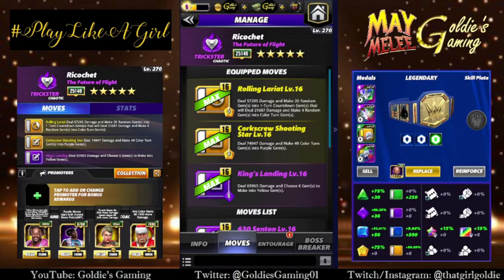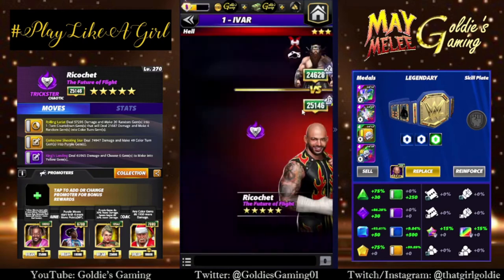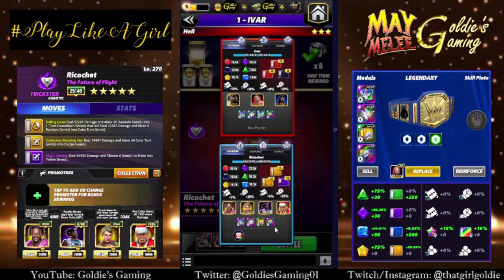I'm going to run this build a couple of different times and tweak the entourage and belt as I go, just to see what we can expect with different options available to you. I'm going to run double MP throughout — Kofi for yellow, Woods for purple. That'll get everything ready to go on turn 1. We're going to start with Lacy for more purple damage and Santa Hogan just for more gem damage across the board. For the belt, I'm sticking with Full Fury — I've brought in a yellow percent because that yellow 2 move is going to act like a finisher. No plate for now, just to see what it does.